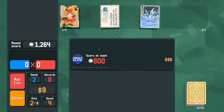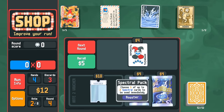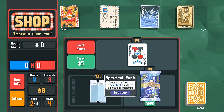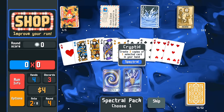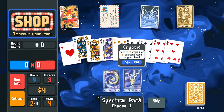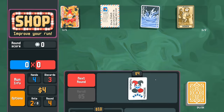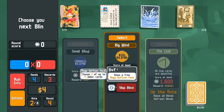We get quad kings — I'll just play those. We get another Death card, which I'll take since we have a Spectral pack on deck. Let's see if we can get a Pluto. We get a card at level three — very nice. From the Spectral pack: Trance or Cryptid. We can create more kings — making king of diamonds so we don't make more king of clubs since clubs are debuffed.